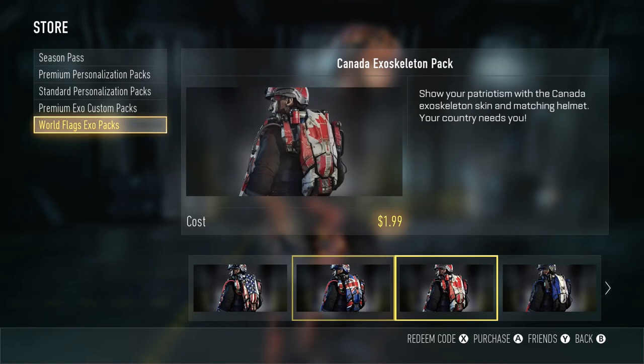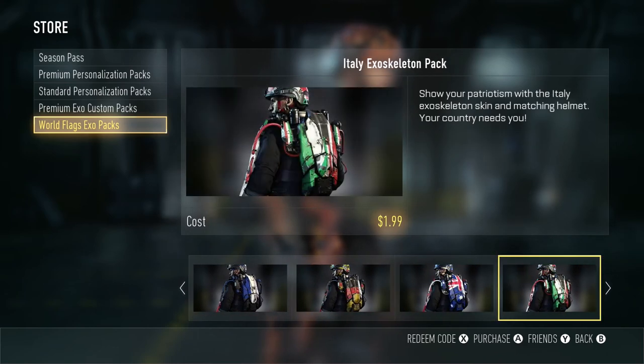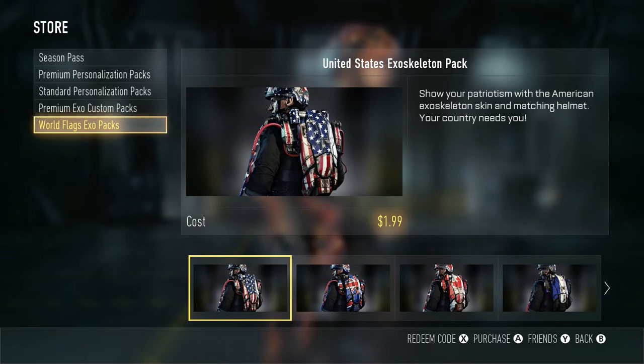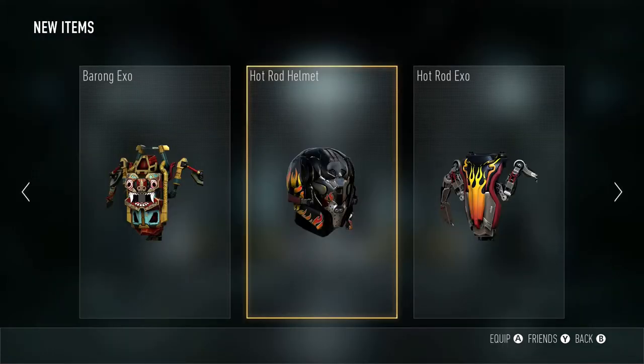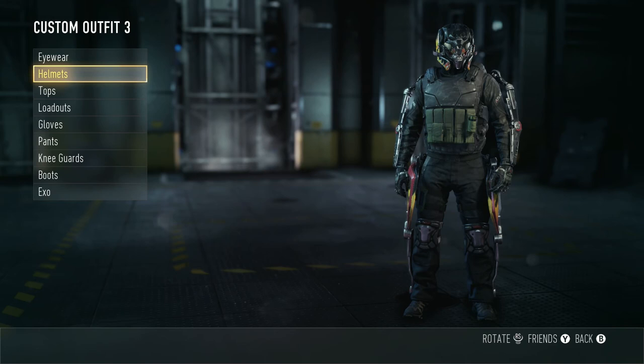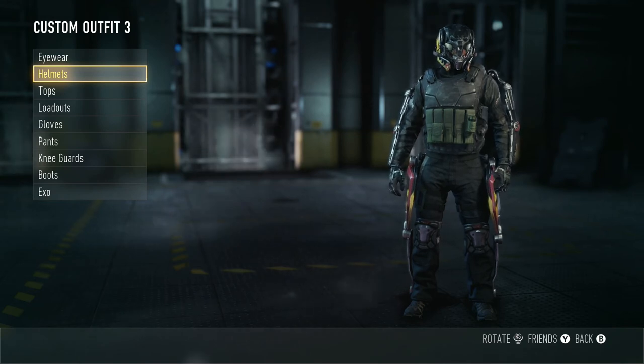But today we're looking at the Hot Rod exosuit. All you get is the exosuit and the helmet — no camos or anything like that. I can't say I'm a huge fan of the exosuit for this one. The whole theme is hot rod, like racing and cars, so you kind of get that sort of sleek, slimmed-down, wild design there on the exosuit.